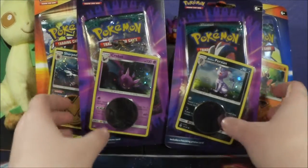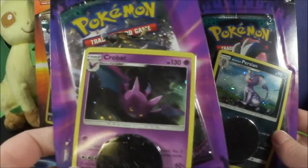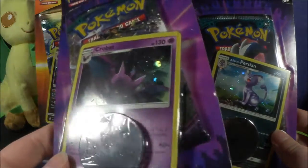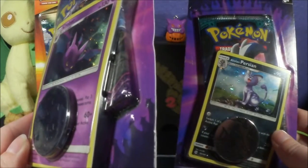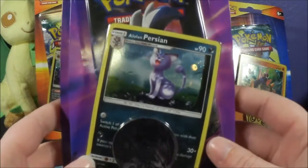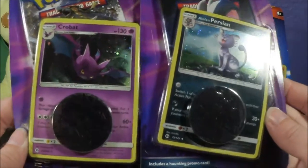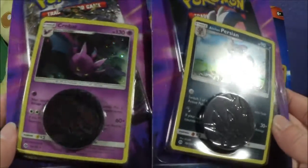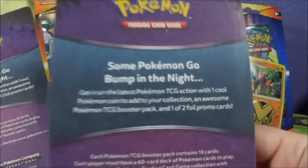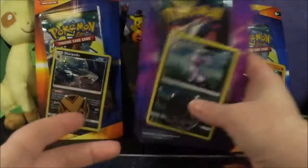So we've got the Crobat blister — it's got a Zoroark coin and it looks like Guardians Rising. And then the Alolan Persian with the Zoroark. These aren't promos technically; these are like alternative foil cards — I never know what to call them. But the back of both say 'some Pokemon go bump in the night.' Cool, creepy — my favorite thing.